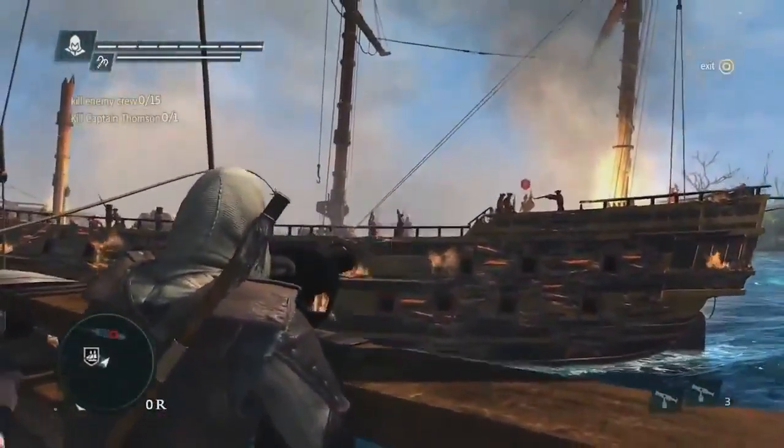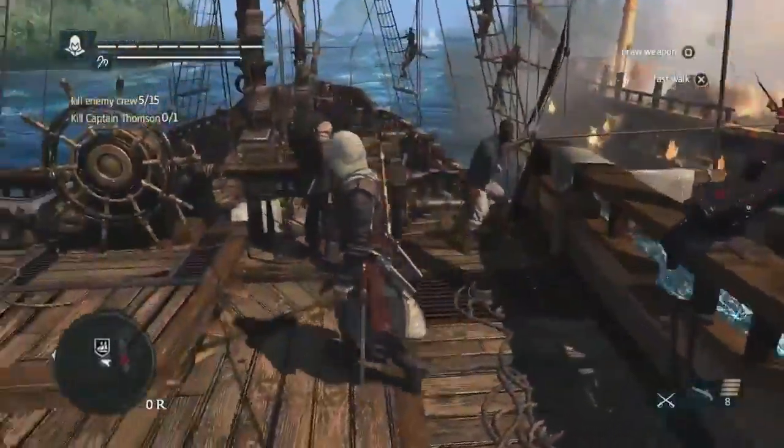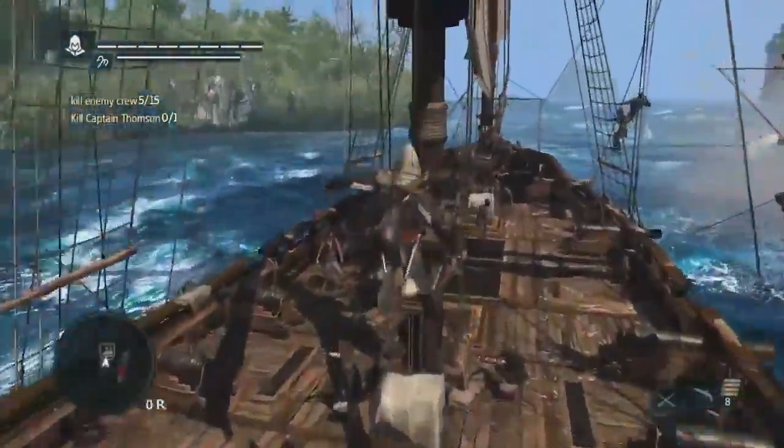We have two objectives to accomplish for this boarding. We can take out the captain and we need to take out some of his crew. So using the swivel gun, we will efficiently take out a lot of the crew. And now we'll go for the captain using Edward's navigation abilities.